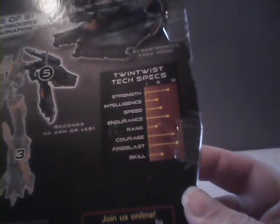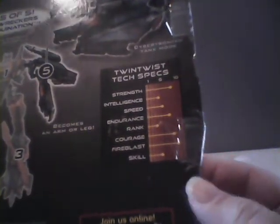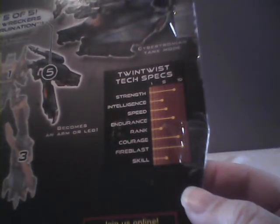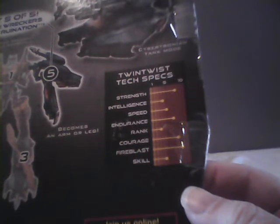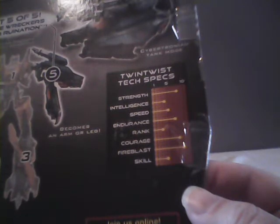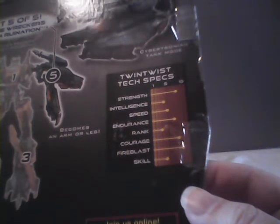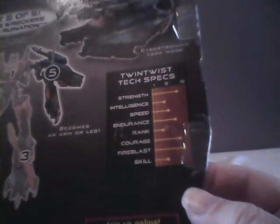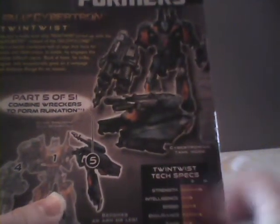Moving right along, let's take a look at his tech specs real quick. It gives his strength as 8, his intelligence is 4, his speed is 5, his endurance is 7, his rank is 3, his courage is 8, his fireblast is 9, and his skill is 4. So if you're looking for somebody to be the strong, dumb brute of the team, I think we've got him here in Twin Twist.